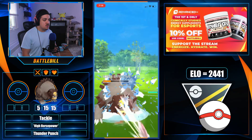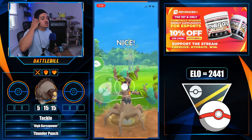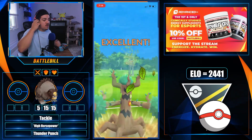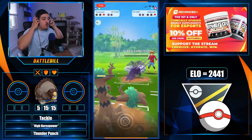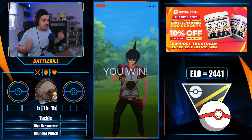The Poliwrath is getting to a charge move — a Scald — which does super effective damage and takes out the Ursaluna. The Trevenant gets to a charge move, Seed Bomb, which almost takes out Poliwrath's remaining health, but then the next Shadow Claw gets it done.